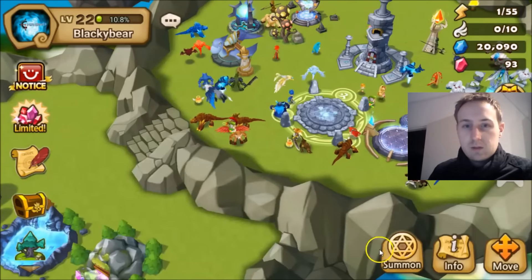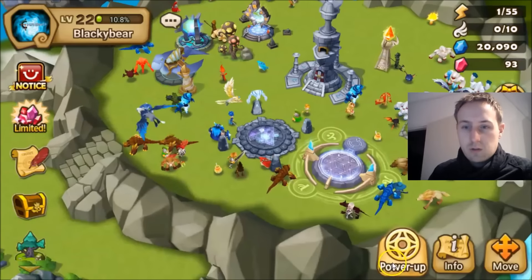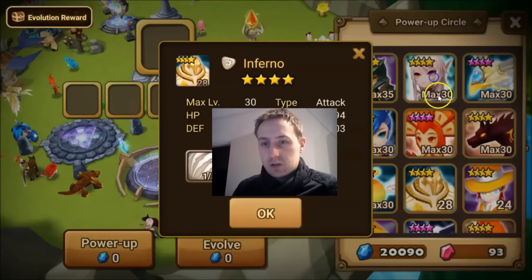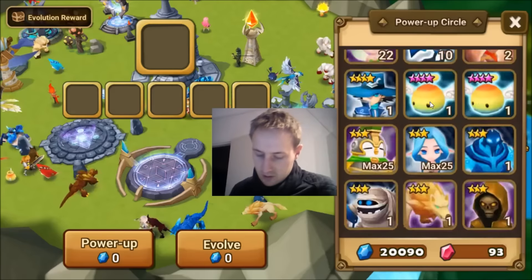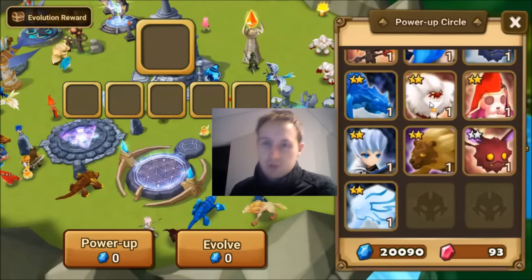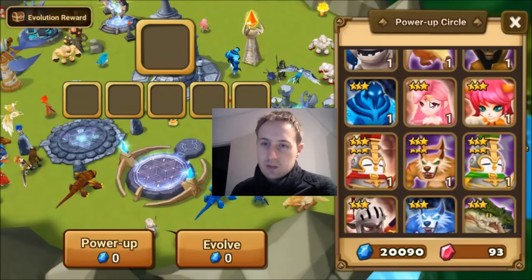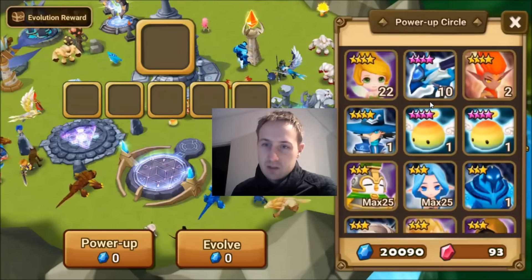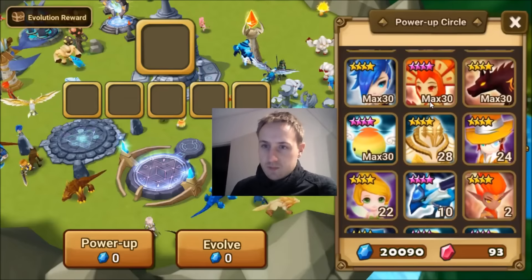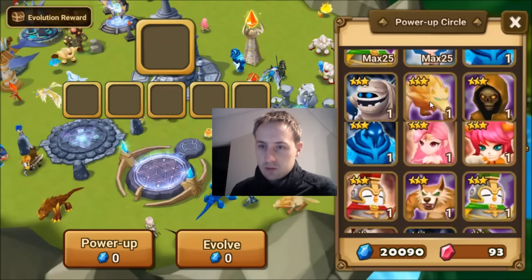As you guys may have noticed, I've got a ton of two-stars floating around. I don't want to throw them away, but they're also taking up space, which I don't have much of. And mana is really scarce, so it's going to be a bit annoying to manage.